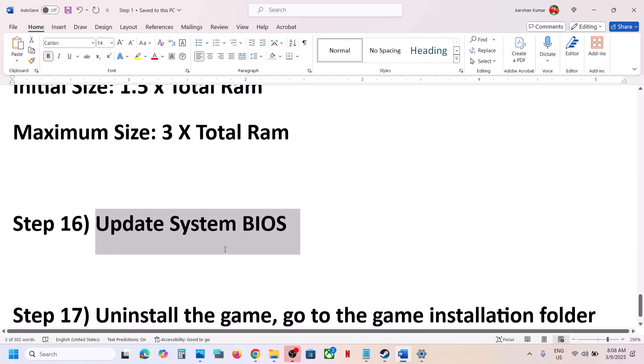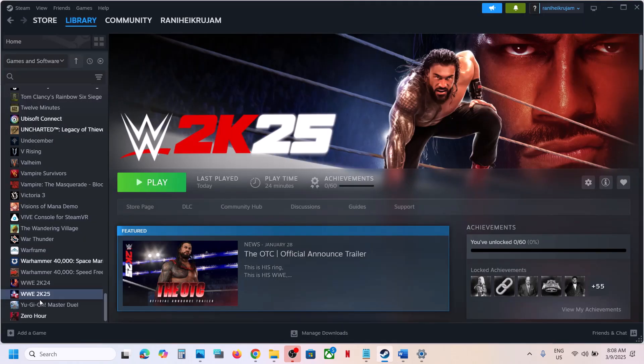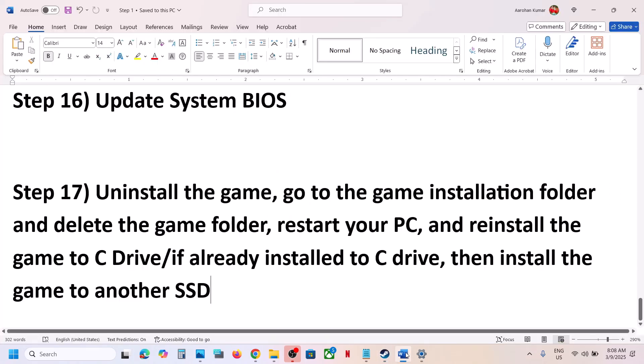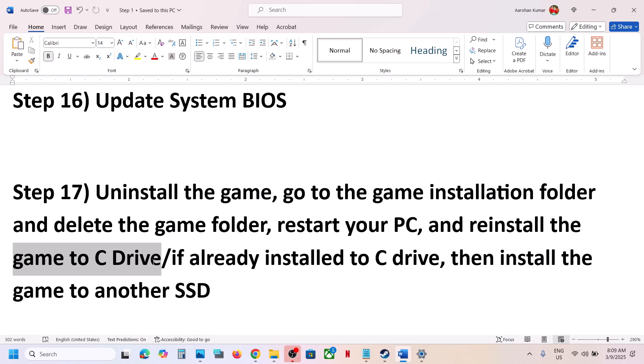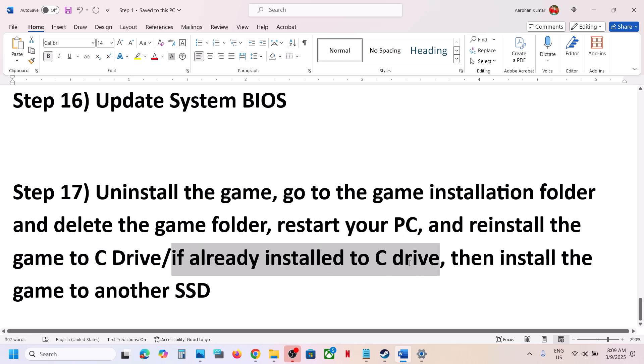The last step is to uninstall and reinstall the game to a different drive. Right-click on the game in Steam, select Manage, then Uninstall. After uninstalling, go to the game installation folder and delete the remaining game folder. Then reinstall the game to the C drive — if the game was on another drive like E or F or an external drive, try installing it to C drive and check.